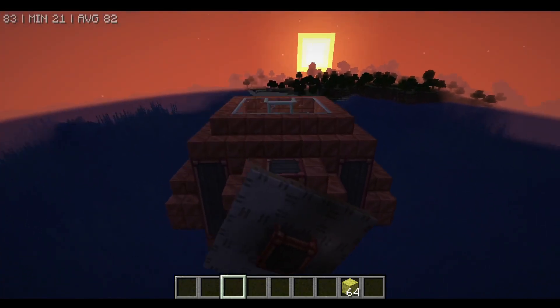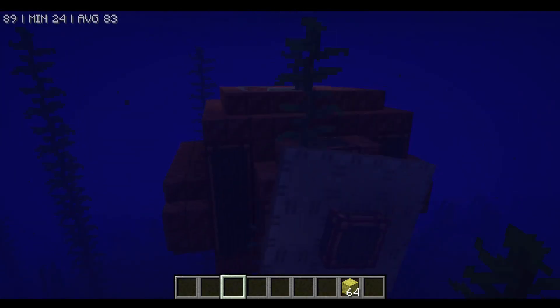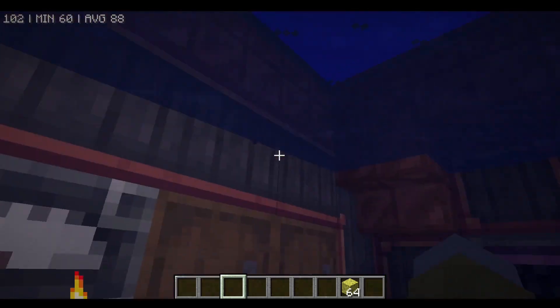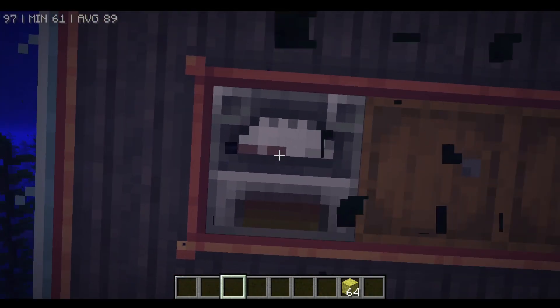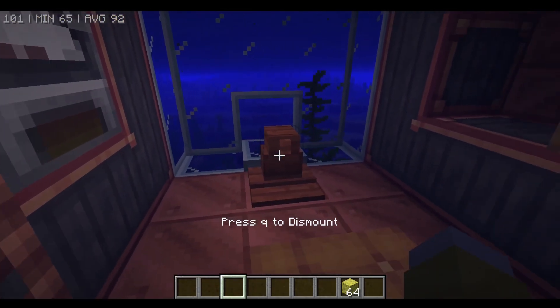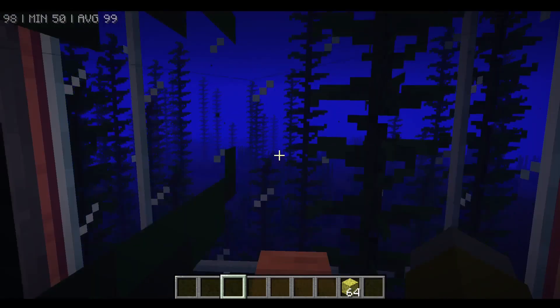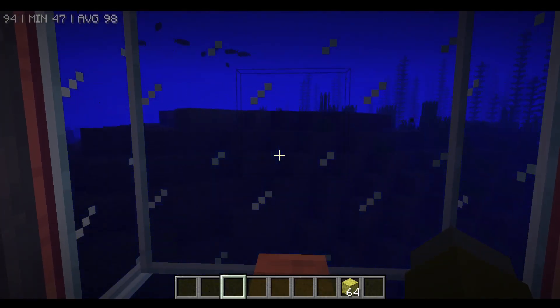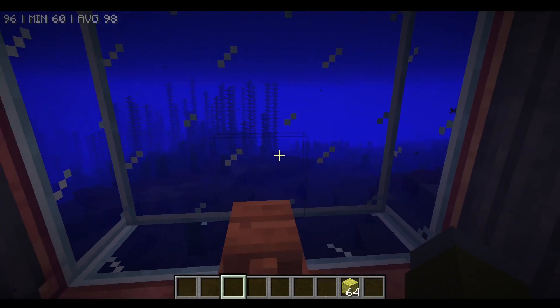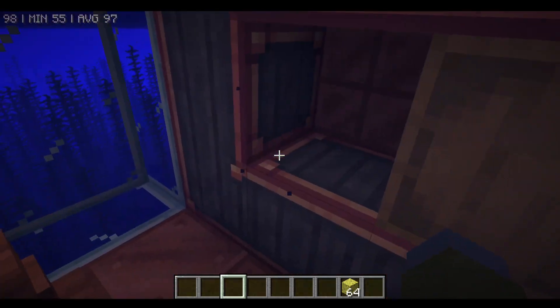It actually works as a submarine, though it's a bit lopsided and jumpy. I think we need one less engine — let's remove one and see if that works better. It's not great at going up, and I think that might have something to do with how things are positioned. We need to balance the ship out a bit more.